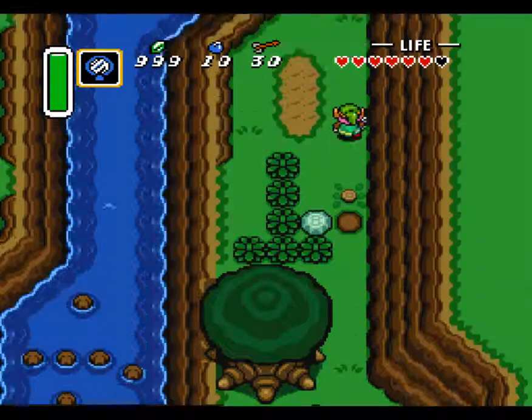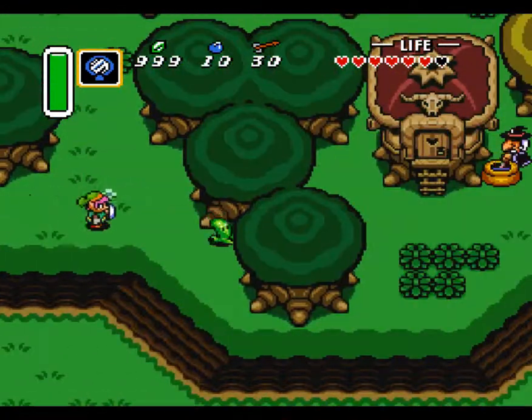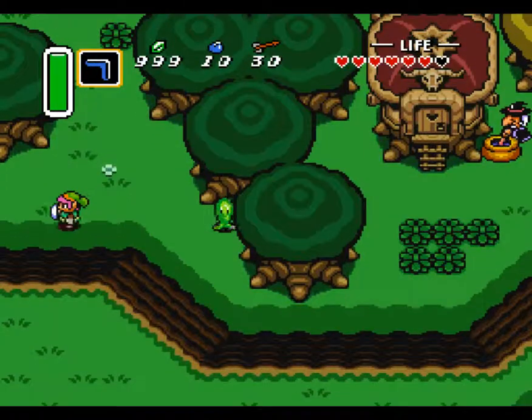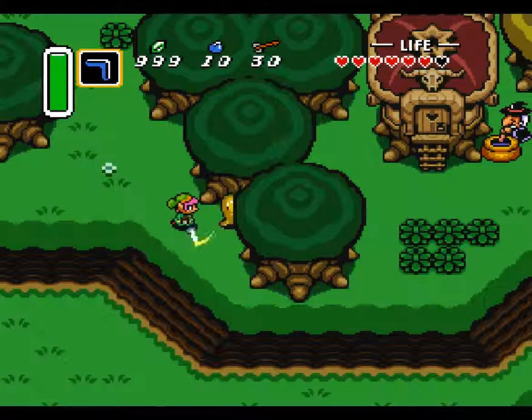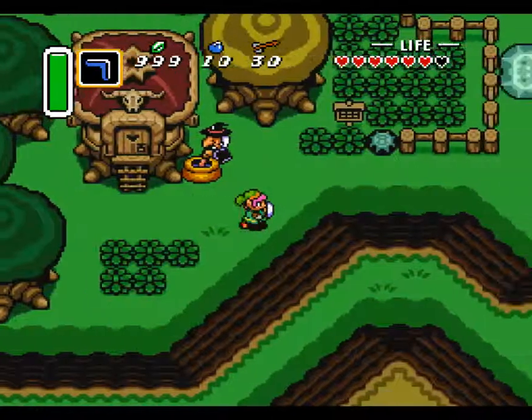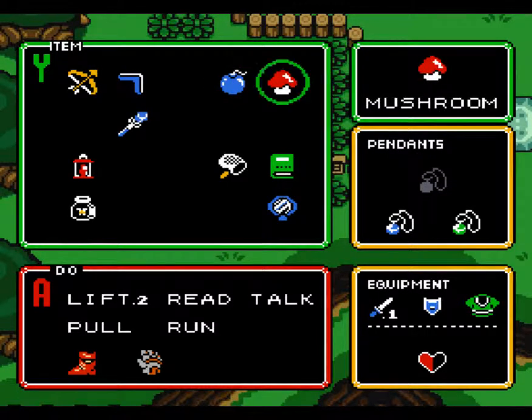Namely, we need a pair of flippers. Yes, I'm serious — we need to buy a pair of flippers. I won't yet give away where we buy said pair of flippers, but let's just say that the merchant is a bit strange. And by the way, here at the magic shop you can get rid of the mushroom.